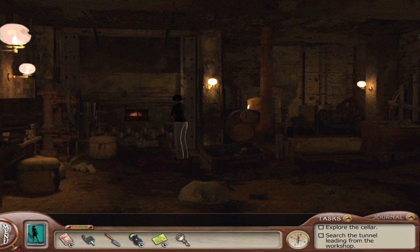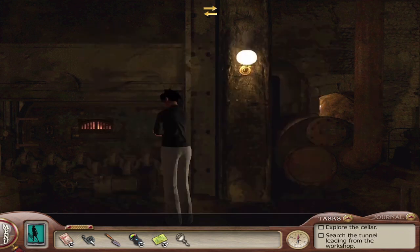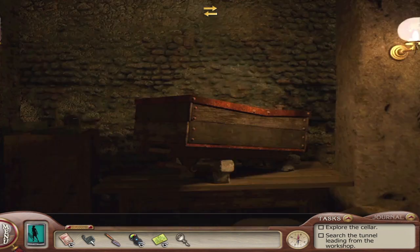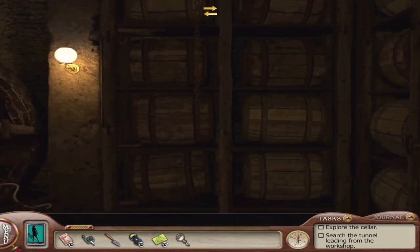Let's just say hi to her real quick and then we're going to head out. 'While exploring you will enter areas where you can turn around 360 degrees. These areas will be indicated by the arrows at the top of the screen. To move around these areas, simply swipe your finger left or right to turn your view.' Ooh, barrels — this looks cool. This definitely looks like a puzzle.